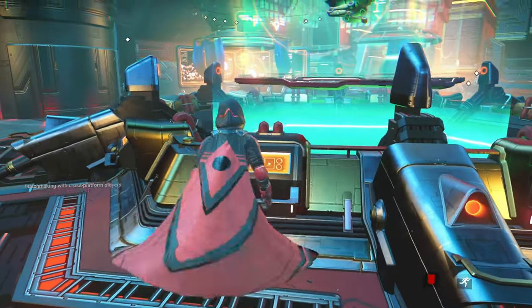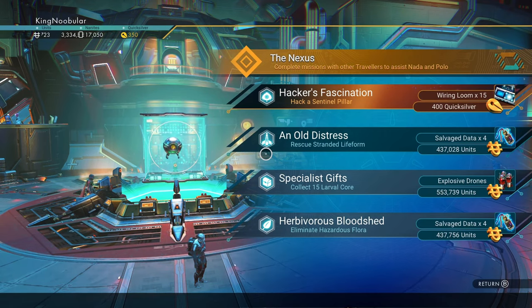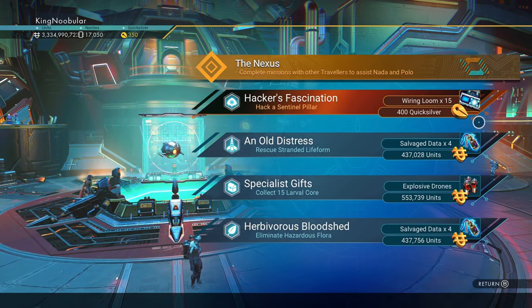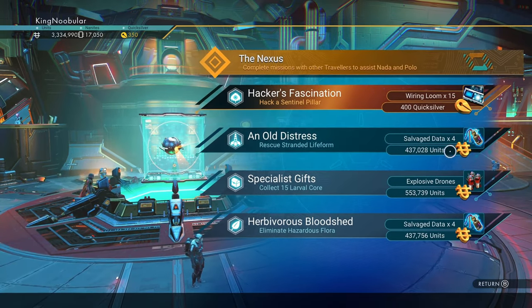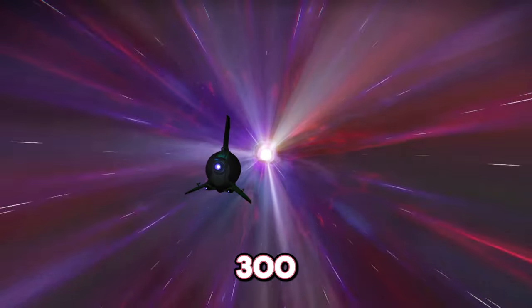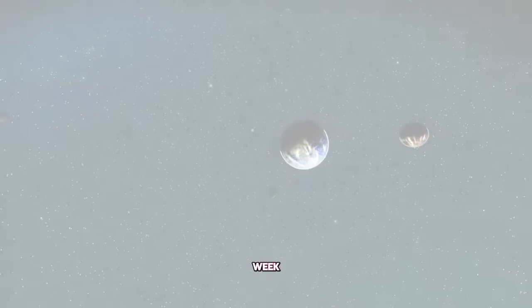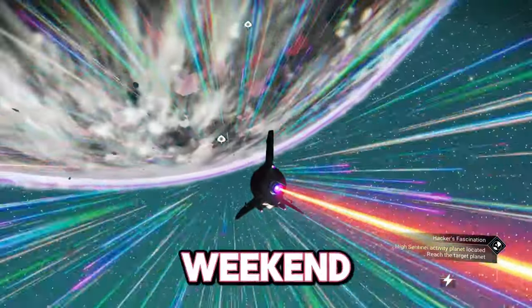Before we get started, a bit of info on how they work. They are daily missions, and you can only do one mission per day that will reward you with Quicksilver. But more importantly, you get a different amount of Quicksilver during the week and the weekend. To be exact, you get 300 Quicksilver per day during the week, and 1,200 Quicksilver during the weekend missions.